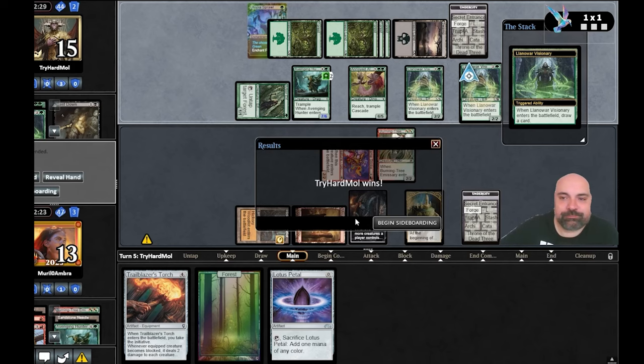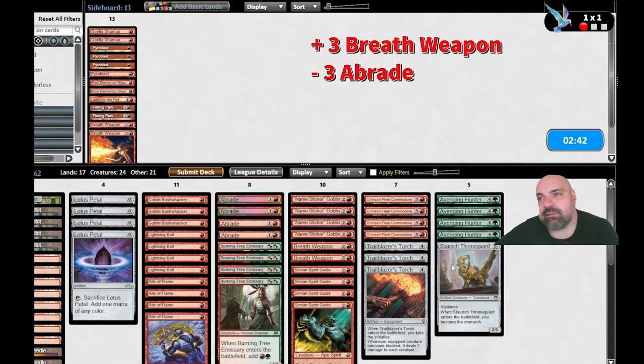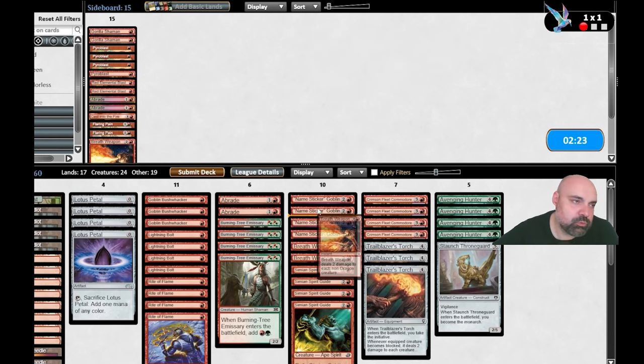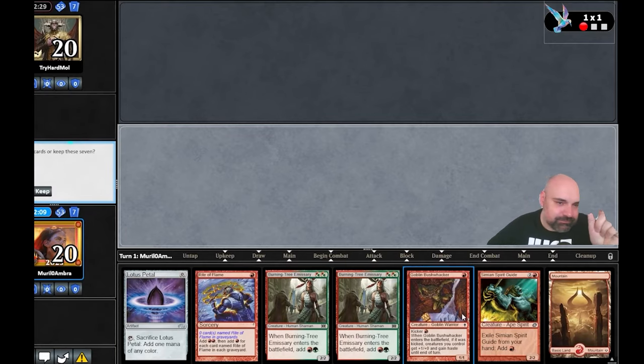We bring the Breathweapons because it's really important to kill the Arbor Elf — he does the combo with the two power pieces and his land. Abrade is not amazing in this matchup. Maybe Flurry of Pain — I don't know if he's going to play with fog. I'm sorry, I cut a little bit off the screen; this also happened in my next two leagues and I didn't realize when I was recording.